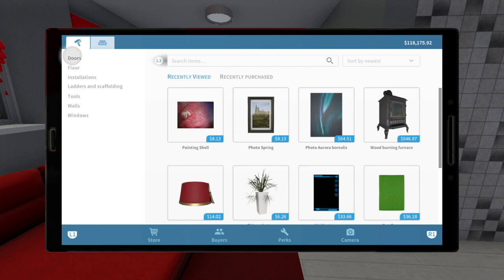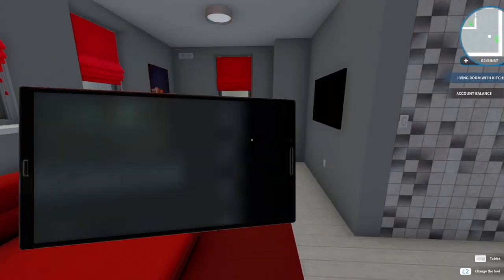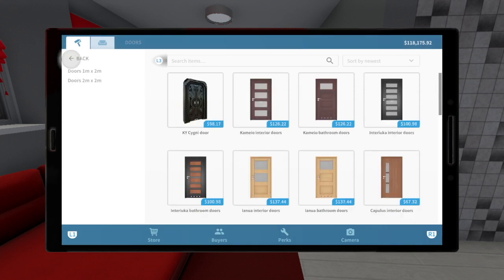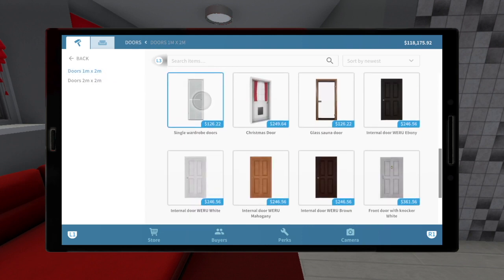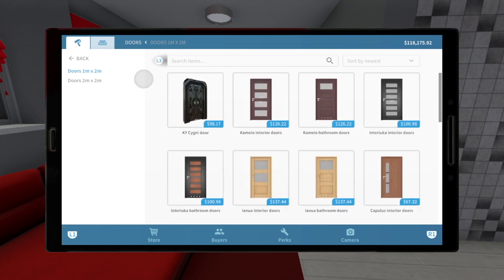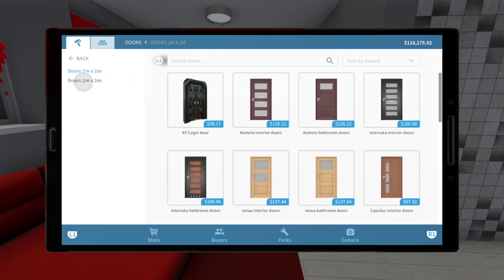I was having a little trouble finding things because I kind of got used to the old menu. So when we bring up our menu, the first thing we see is doors. Now if we click on it, it shows us the one for — I think it's four tiles wide — and then it also gives us the wider doors in a separate category. These are, I think, six or eight wide.